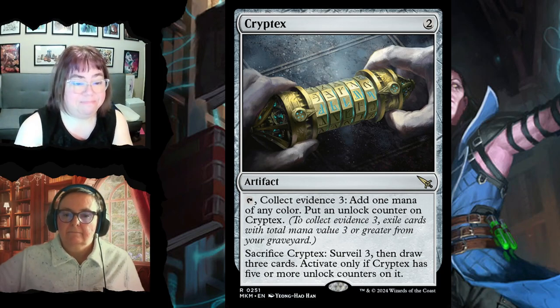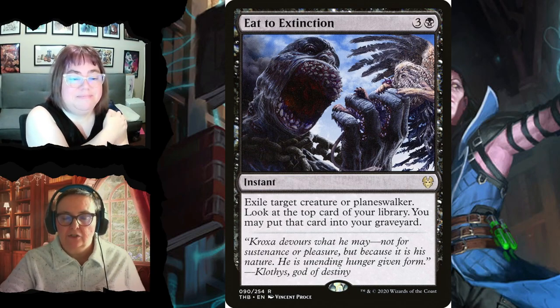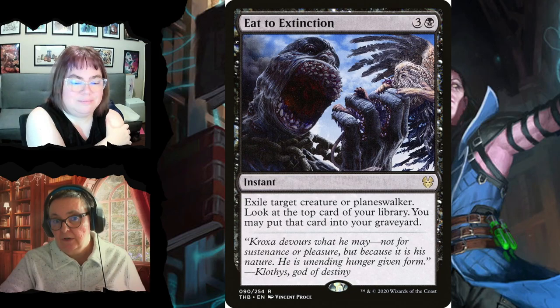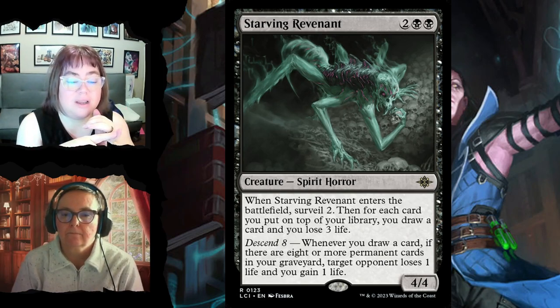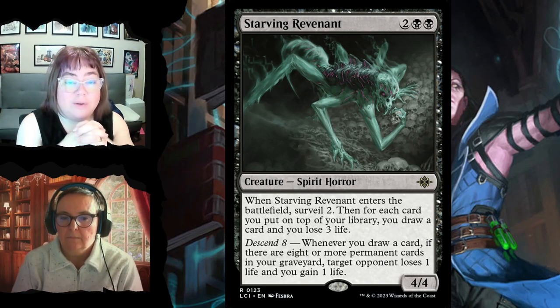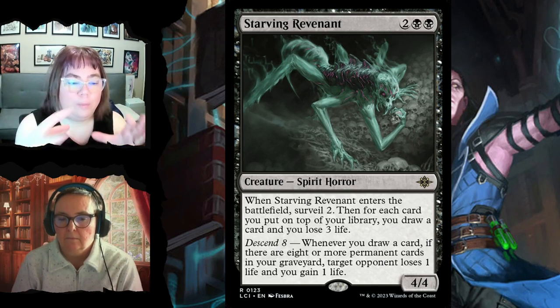Extinction Event for three and black: exile target creature or planeswalker and look at the top card of your library, optionally put it in your graveyard — removal with a surveil-like effect. Starving Revenant for four is a 4/4 — when it enters, surveil two, then each card put on top of your library lets you draw it but lose three life. It has ascend eight: whenever you draw a card, if there are eight or more permanent cards in your graveyard, target opponent loses one life and you gain one life.